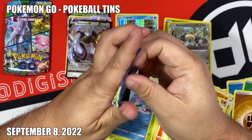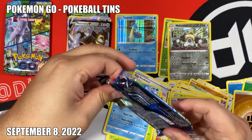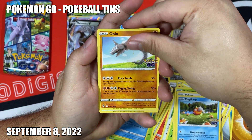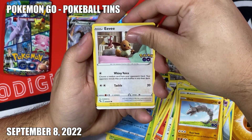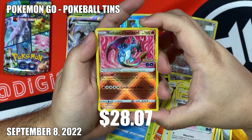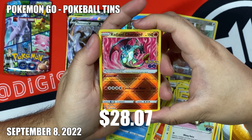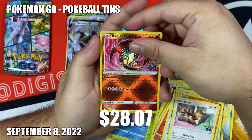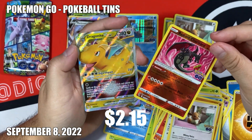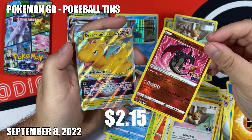Pack number two in the Great Ball tin - Eevee, oh Radiant Charizard, let's go! These tins are cracking. Is it a double banger? It is! We got Dragon Knight V-Star. Wow, each tin had a V-Star and a Radiant pack - let's go!